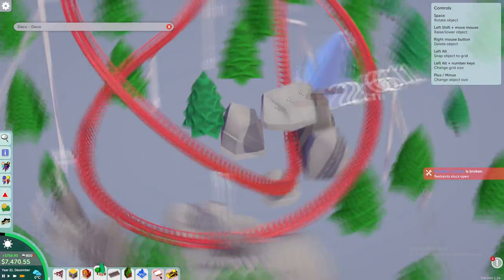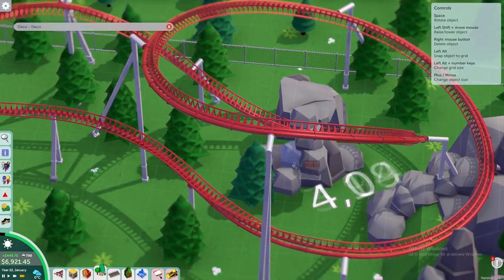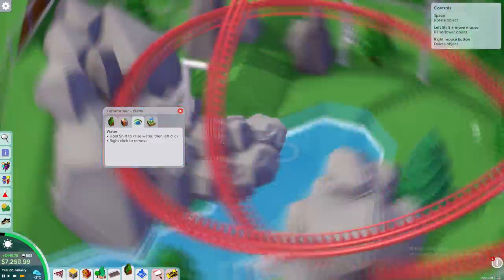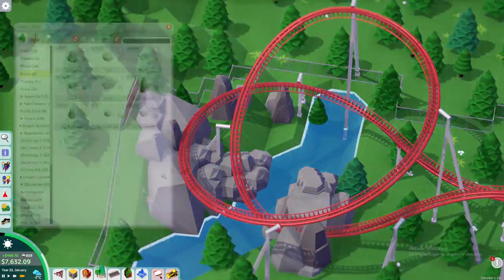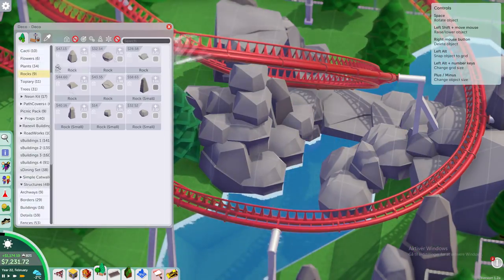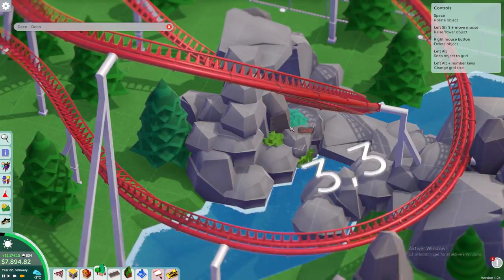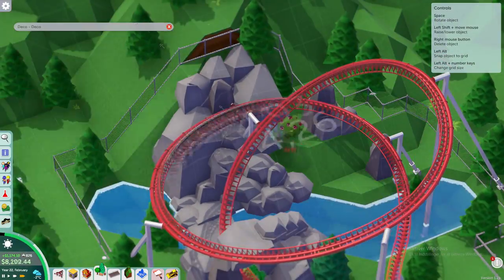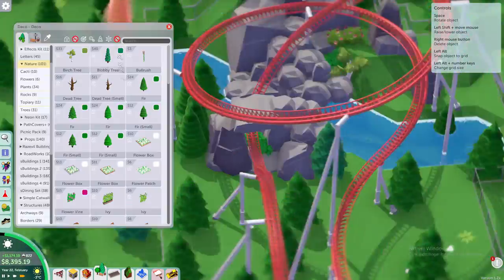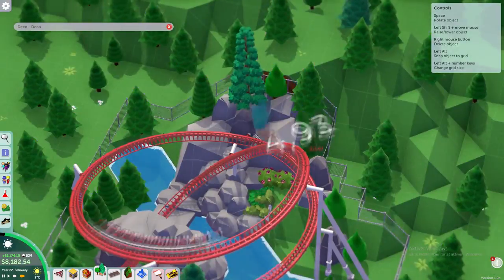I wanted to create a small tunnel you have to go through, just to get that head-chopping effect which is really cool when riding coasters. I also figured why not have a small river or patch of water going through there — that looks so good, and indeed it ended up looking great. I'm really looking forward to showing you guys how it looks when finished. There will be a ton of rocks, which you probably saw in the thumbnail, and I'm still mixing it up with some trees and greenery.